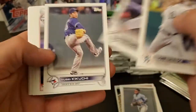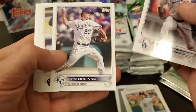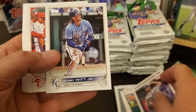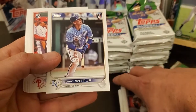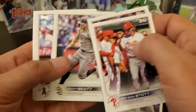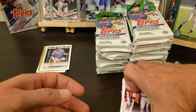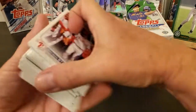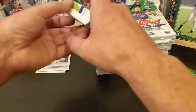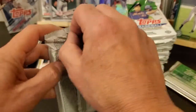Hopefully I don't miss it - well I probably will. There's Bobby Witt right there, regular rookie. Bryson Stott. All right, well there's our first pack, and right off of the bat got our auto - which wasn't a real big auto, but at least we got one.